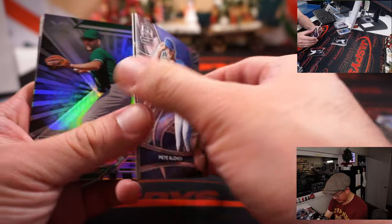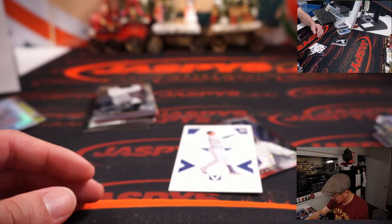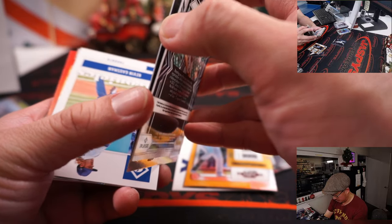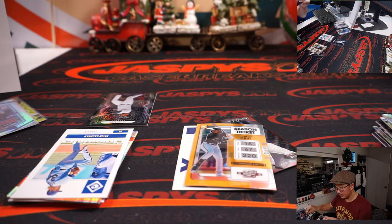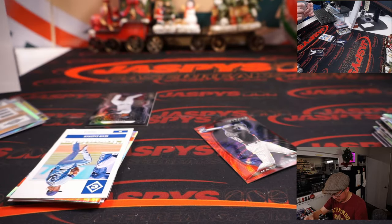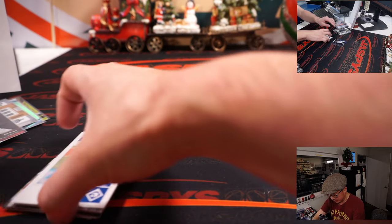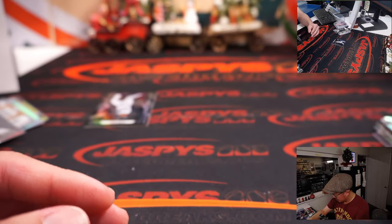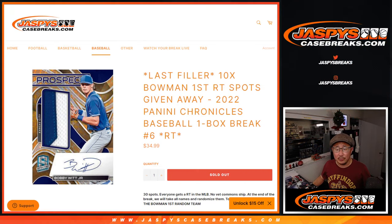Matt Verling, numbered to 149. Dylan Coleman autograph for Kansas City, will be for Gabe. Torkelson — it's a cool design — that's going to go to Detroit and it'll be for Ryan. And Javier Baez. Nice.